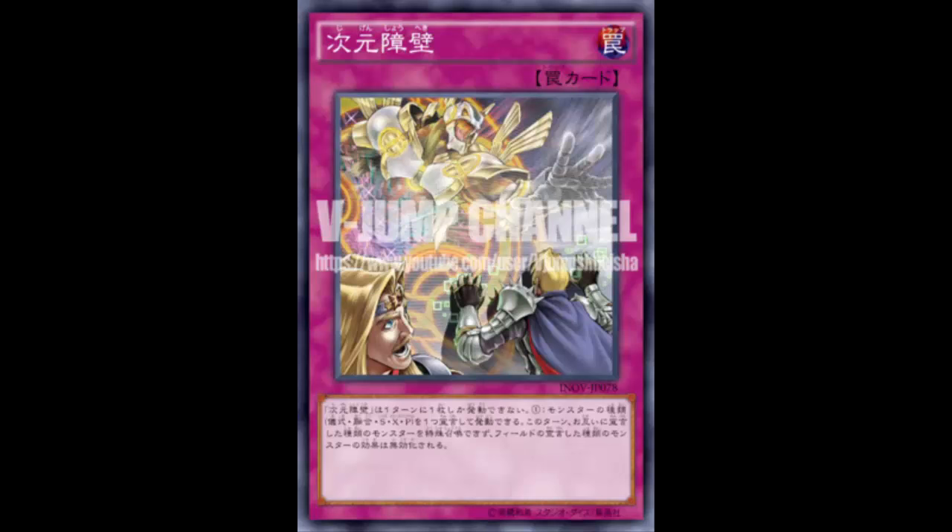Welcome back to more card review. Today we are looking at Dimension Barrier, which is pretty much the new hype side card that everybody will be siding three of. It's just that good. Dimension Barrier is a normal trap card where you declare one monster type — ritual, fusion, synchro, xyz, or pendulum — and this turn neither player can special summon monsters of that declared type.